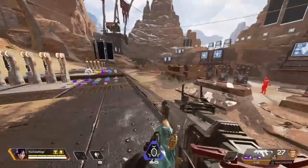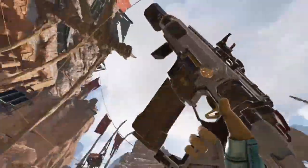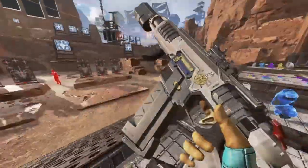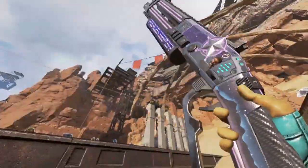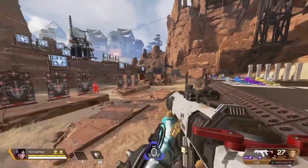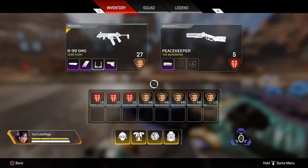Hey guys, what is going on? This is Raj here, and today I want to show you guys the best settings you can get in Apex Legends. What you're going to want to do first is go straight to the firing range, as I am right here. Take your two favorite weapons — I use the Peacekeeper and the R99. Once you have your attachments and weapons, go straight to your settings.